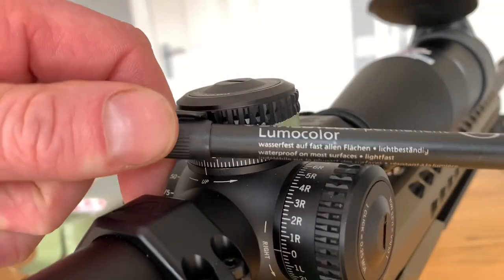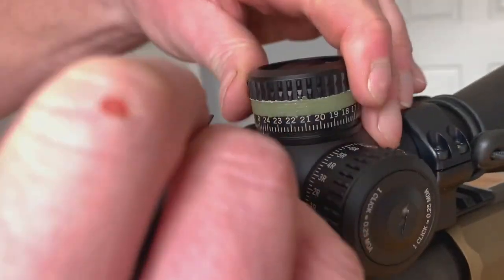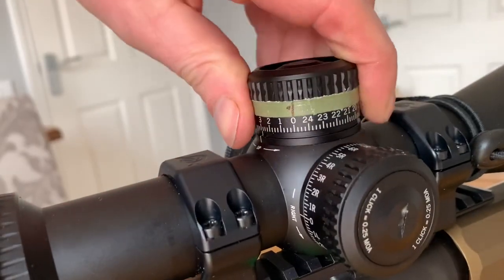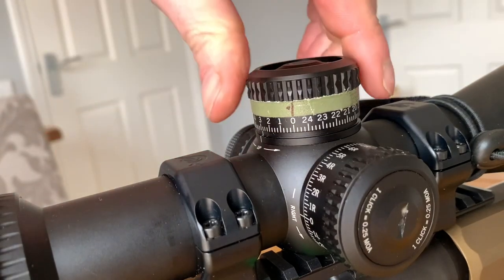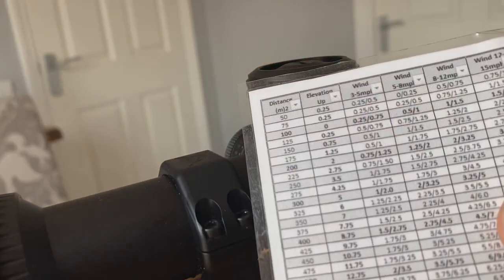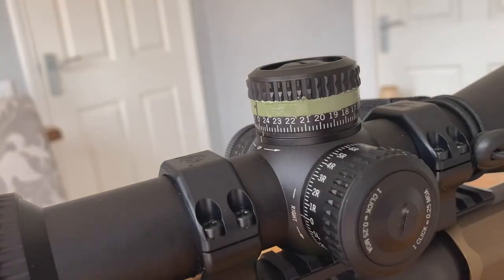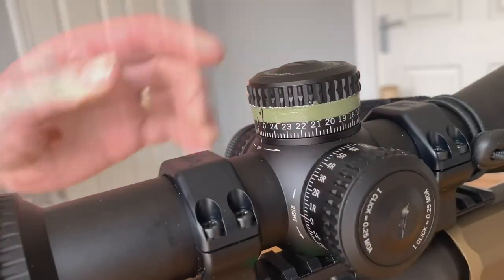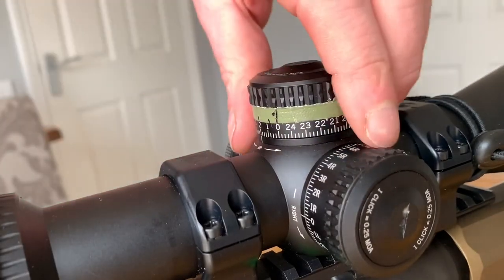I'm just going to use a standard permanent marker. First off I'm going to mark the zero position — I've just drawn a line and then a dot so that I know that's my zero. Looking at my chart, I know that 150 meters is at 0.75 MOA so let's mark that. And 200 meters is at 2 MOA so I'm going to draw a line and then the number two.